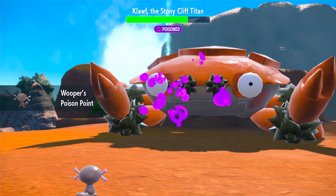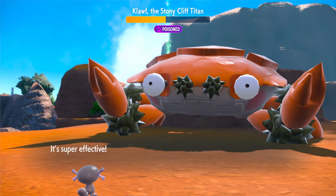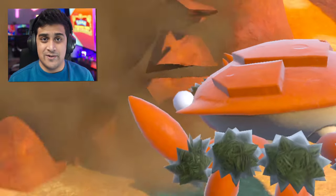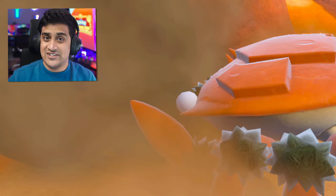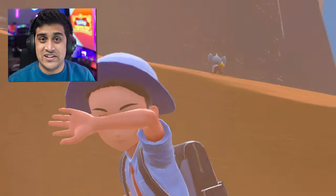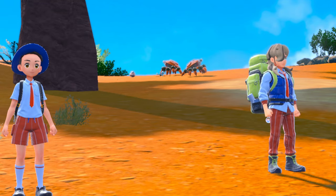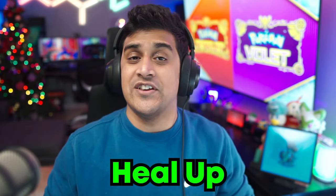Klawf will be using Rock type moves against you, and with those typings it should be a really easy fight. All these Titan Pokémon, once you defeat them, will have a second encounter after they eat the Herba Mystica and power up. The second fight feels a bit easier even though they power up, because Arven comes to help you. Make sure to heal up before any of the second encounters and get your PP up — then you should be good to go.